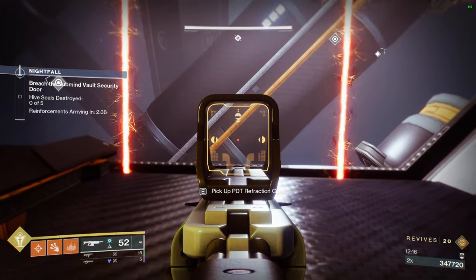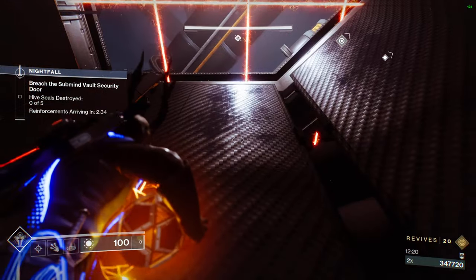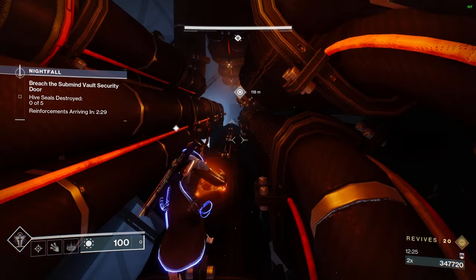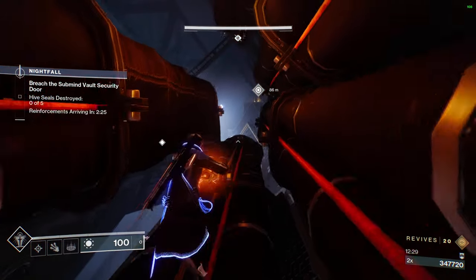This boss fight is actually going to be the harder part because we're not really relying on damage — we're relying on being alive. Also, my little trick here: I just aim up and double jump, and I never die if I do it that way. Maybe you can use that in your GM runs.